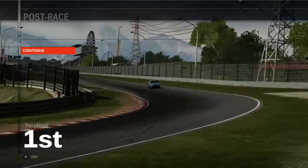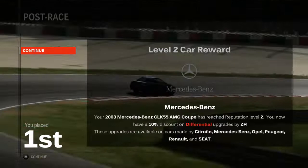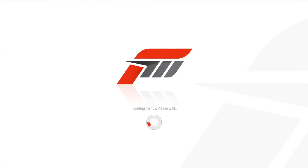Level 2 on the 2003 Mercedes-Benz CLK AMG Coupe. Reputation level 2 — differential upgrades by ZF are cheaper. This applies to Citroën, Mercedes-Benz, Opel, Peugeot, Renault and SEAT. SEAT? Why is it not for Volkswagens as well? Twin Ring Motegi East is next.